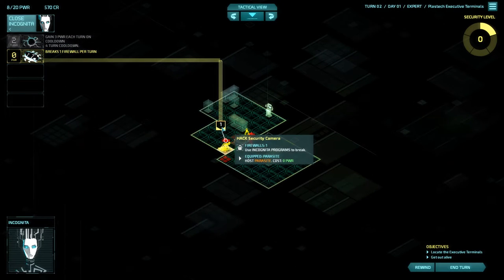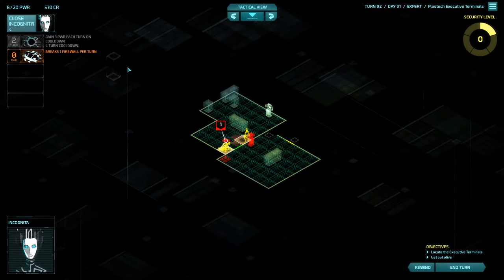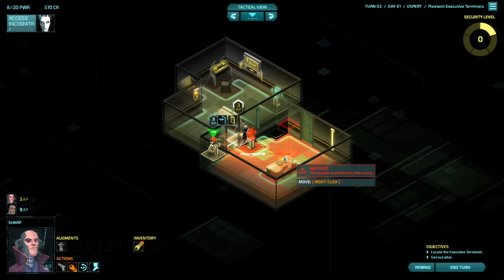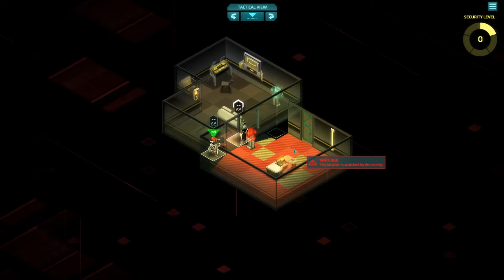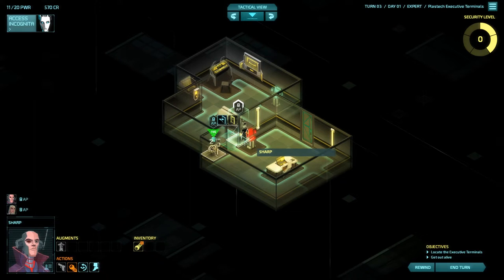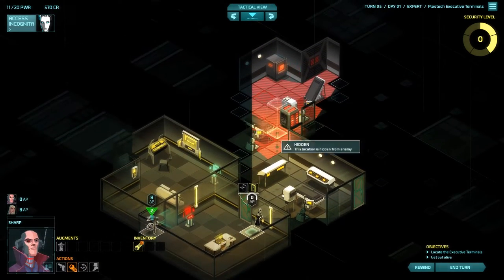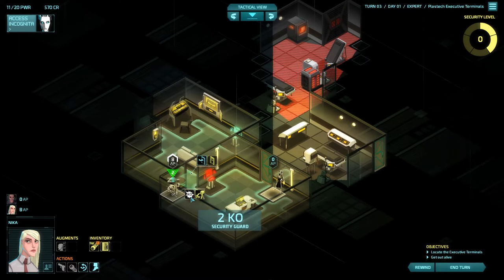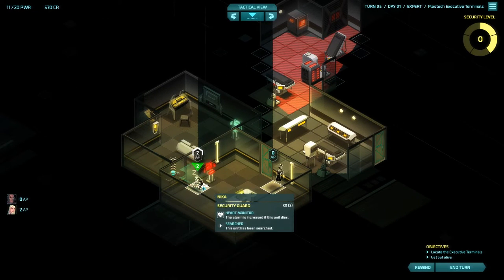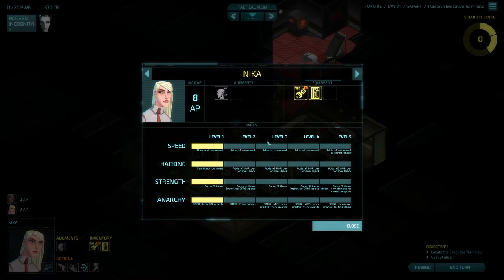What we're going to do - you can see it's got a one here, that's one firewall. Our Parasite program breaks one firewall at the start of each turn. It's free for the first one, but each additional one running at the same time costs an extra one power. We'll put that there and just chill out for one turn. So we've hacked this camera - we can see through it now, and it won't alert guards or increase the security level as we go through. You can drag security guards while they're knocked out, so I'm going to start dragging this guy. The higher your strength stat, the better you can do as far as dragging people.